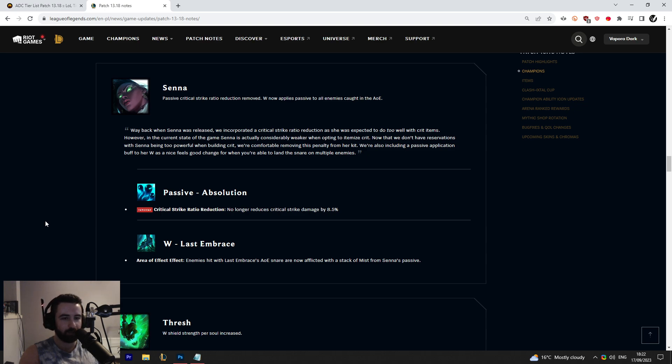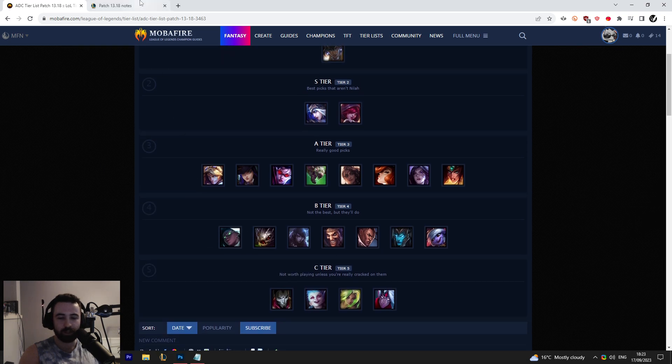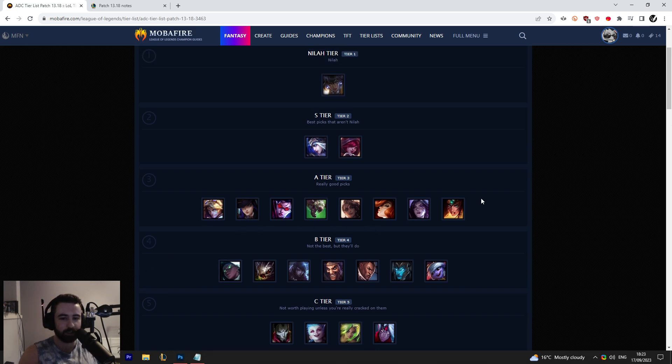All my Navori testing is from before the buff and all my Infinity Edge testing is after, so I can't say for sure. There's just not enough data at the moment since nobody plays Senna ADC. Hopefully by the next tier list I'll have a better opinion on Navori versus Infinity Edge. I have her in B tier for now — could maybe be higher — but the top of B tier is the absolute minimum for Senna ADC. Really surprisingly solid for a champion most people entirely disregard.